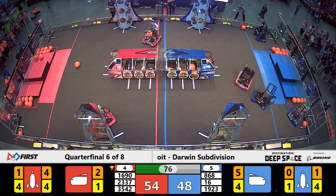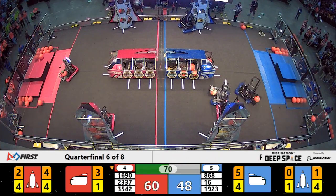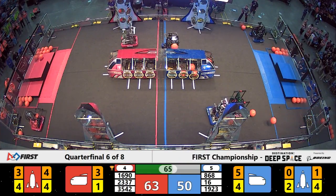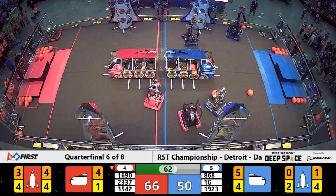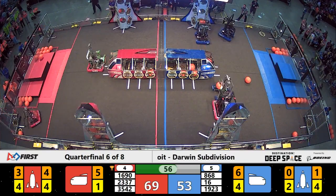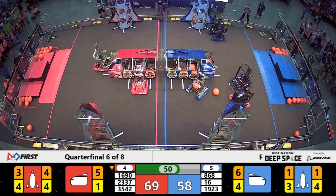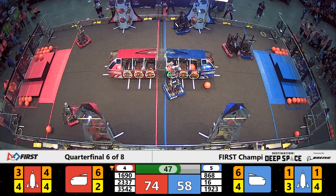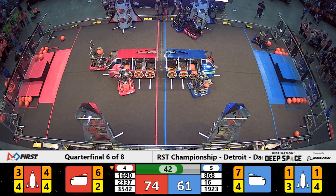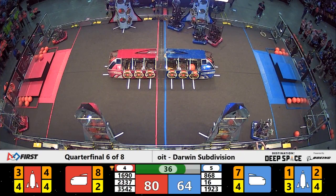Blue Alliance must win to stay in it. Far side of the field, watching as Red Alliance robot 16-90 makes their move — Team Orbit, the Israeli team, leading the charge for the Red Alliance. Orbit working to secure another hatch panel on the nose of the Red Alliance cargo ship. Now to the Blue Alliance side of the planet, the Bomb Squad grabs a piece of cargo, backs up and runs smack dab into 23-37, the Red Alliance defender.